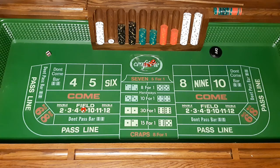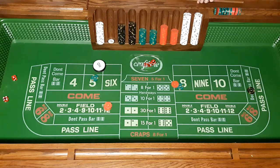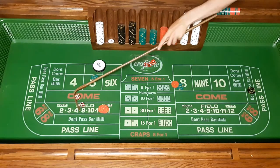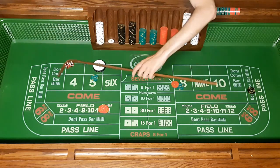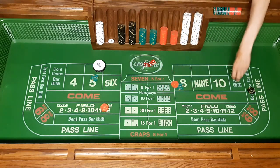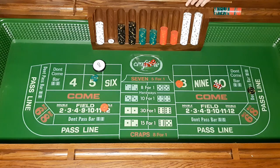Now we go again and shoot for a point. The point is now five, so we want $25 on the five, $30 on the eight, and $15 on the field. We get a ten, so we win the field bet for $15, re-bet it, and continue shooting. We get a nine — that's another $15. We replace the bet and shoot again, and another nine — so that's another $15.